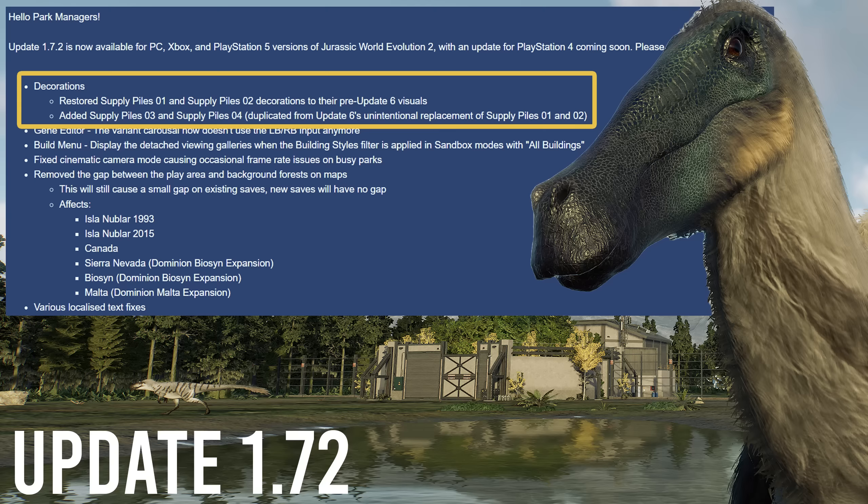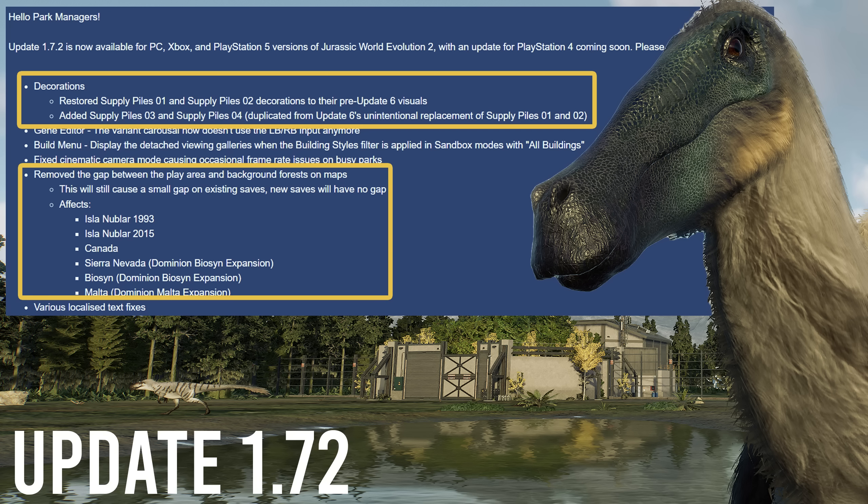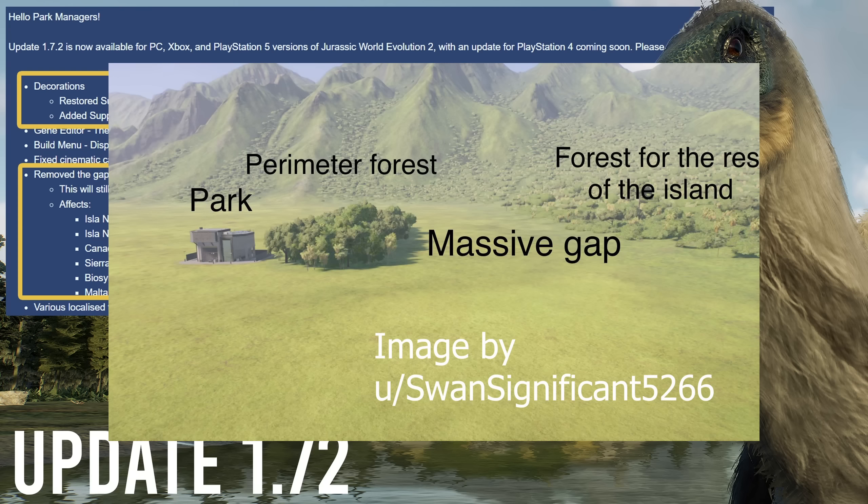But the big change is this one down here: removed the gap between the play area and background forests on maps. There's going to be a small gap on existing saves, and new saves will have no gap at all. The big new square maps we got in the last update were fantastic, but the edges of the map were completely empty with trees, so when you added trees around the outside, you got this really weird, very clearly man-made square shape. Now it should look a lot more naturalistic. That's going to affect Isla Nublar 1993 and 2015, Canada, Sierra Nevada, Biosyn, and Malta.